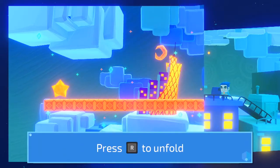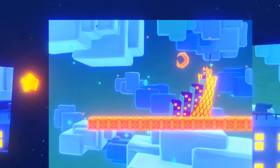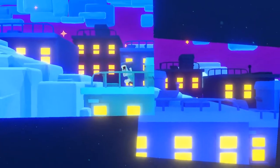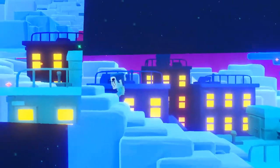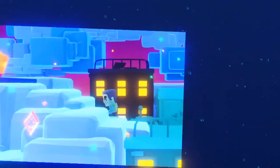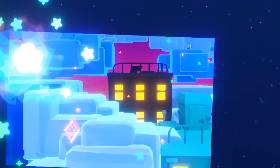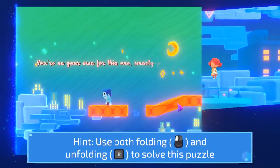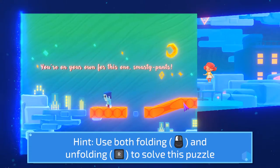Press R to unfold - gotcha. Teaching me how to reset. She's dream-trolling me. Run little blue man, go! We can do this - big star, I win, I am the conqueror. Hint: folding and unfolding to solve puzzles. You're so on your own for this one, smarty pants.